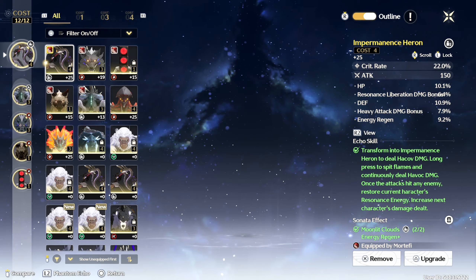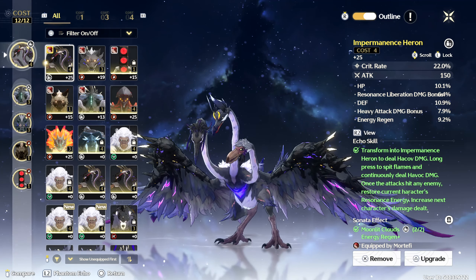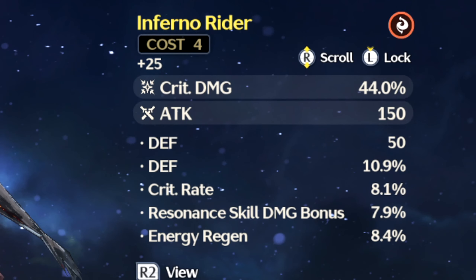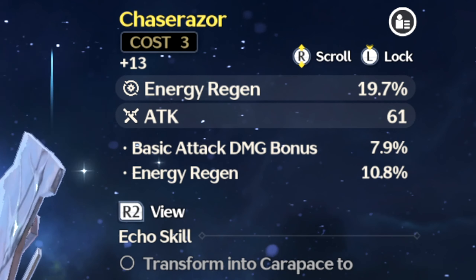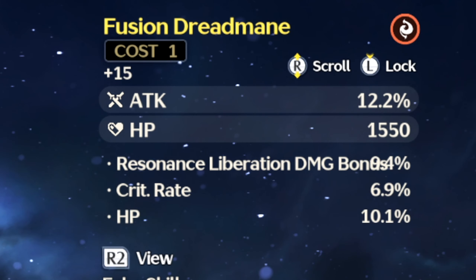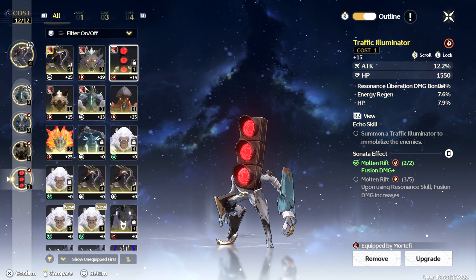When it comes to stats to be on the lookout for with Mortefi's Echoes, ideally you'll want his main four-point Echo to have either Fusion Damage bonus or Energy Regen. For three-point Echoes, Crit Rate or Crit Damage along with Fusion Damage or Energy Regen works, and for his one-pointers, attack stats — just flat attack and attack percent.